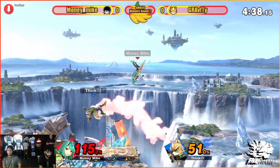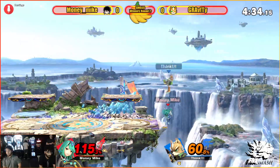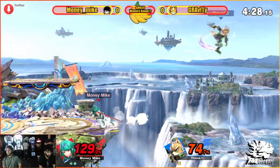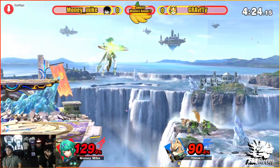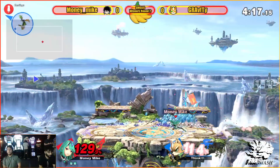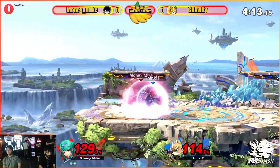Great dash-up grab. Money Mike is pivotal with those grabs when playing Bayonetta. I have not seen another Bayonetta kill from grab as much as Money Mike has — he is fiendish with it. Neutral B, great angle from Gravity going around that. That neutral B is not going to quite kill. Great DI out — with that much room to go, you can go basically straight left and survive.